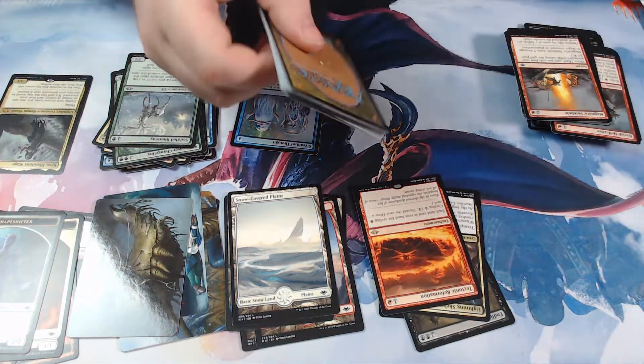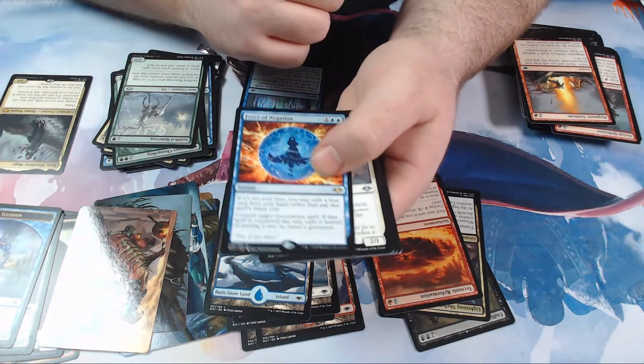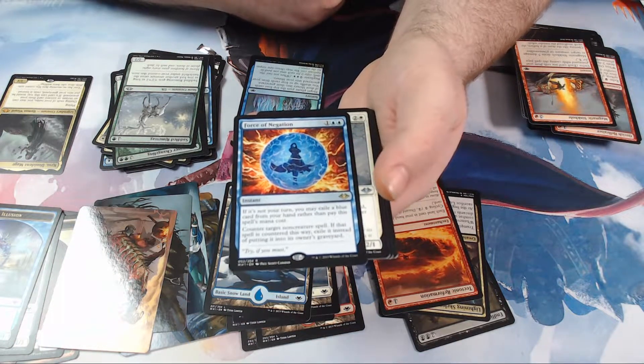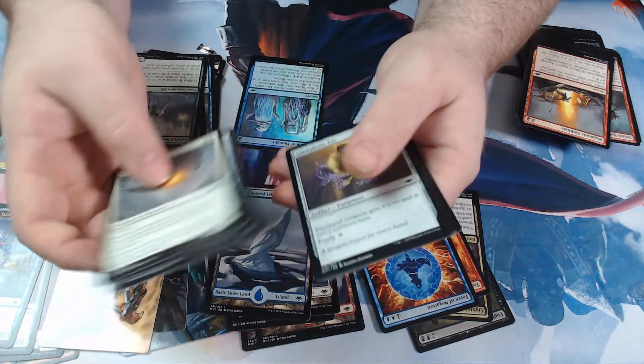I bet she's gonna get Urza. Foil Urza — we haven't gotten the foil rare in the set, or foil mythic! Force of Negation — it's going up to 30 bucks! So that is the best rare in the set, ladies and gentlemen. That was my last pack.